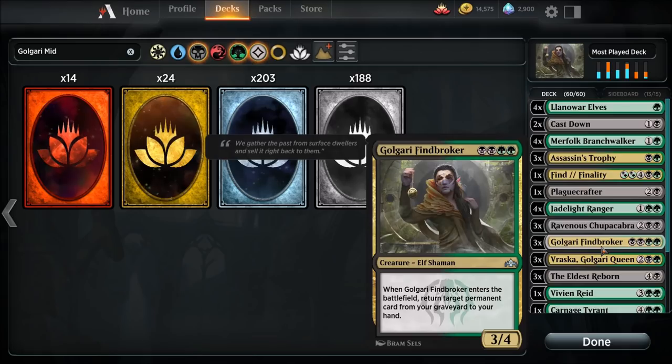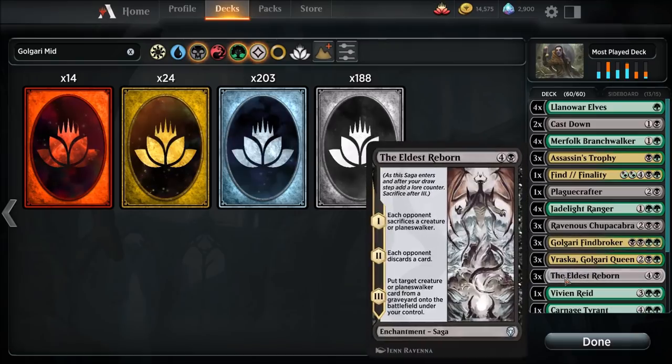Three Golgari Findbrokers — here's where the deck gets a little interesting. When Golgari Findbroker enters the battlefield, you return target permanent card from your graveyard to your hand. It combos amazingly with the Elder's Reborn. It's one card you'd have no problem returning to your hand because you can continuously loop it — as long as you keep getting another Golgari Findbroker out, you're constantly returning Elder's Reborn to your hand and it just keeps going.